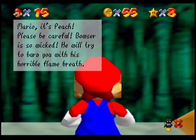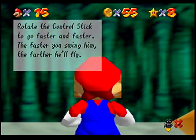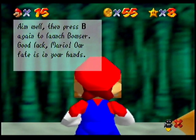Mario, it's Peach. Please be careful. Bowser is so wicked. He will try to burn you with his horrible flame breath. Run around behind and grab him by the tail with the B button. Once you grab hold, swing him around in great circles. Rotate the control stick to go faster and faster. The faster you swing him, the farther he'll fly. Use the C buttons to look around, Mario. You have to throw Bowser into one of the bombs in the four corners.